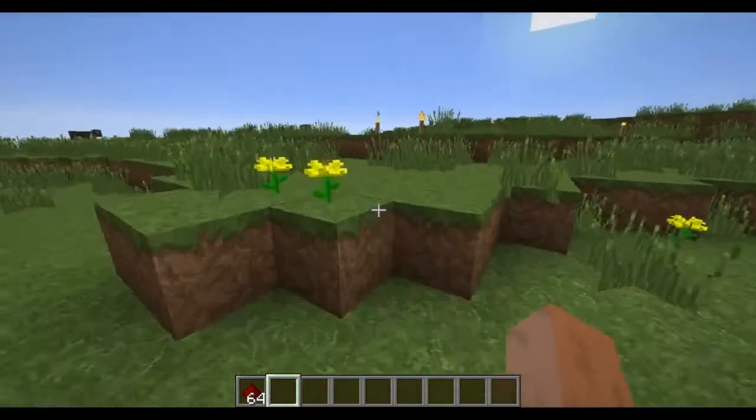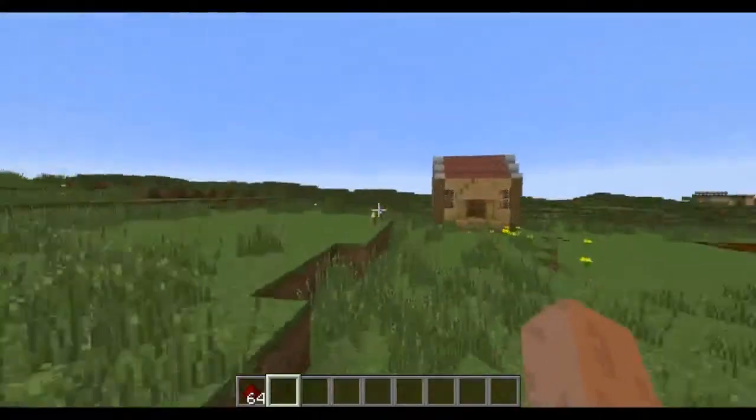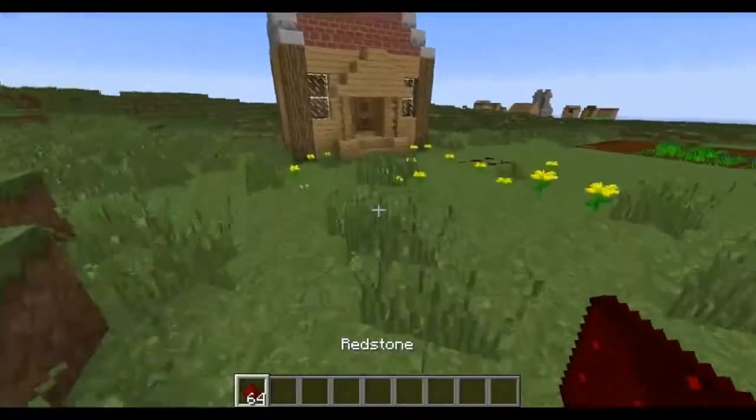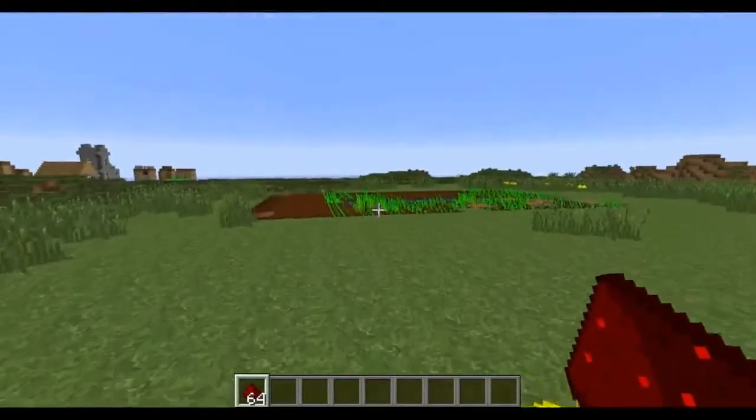Hi Dragon Crofters! It's episode 41 of the tutorial showcase series, and this time I'm gonna teach you all about redstone. There it is from last episode — a wheat farm.